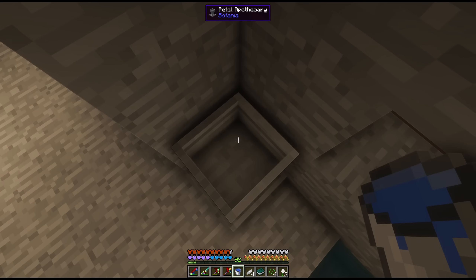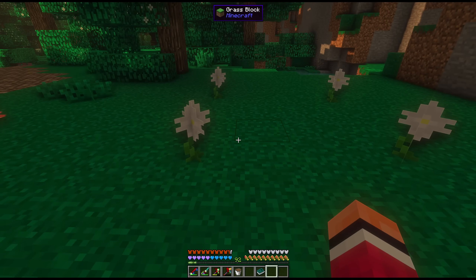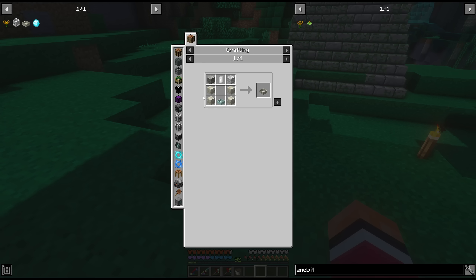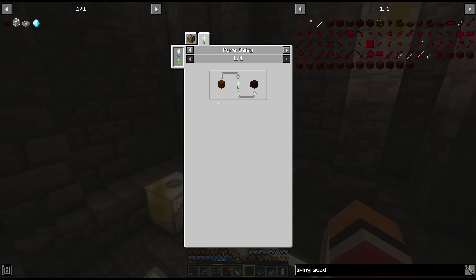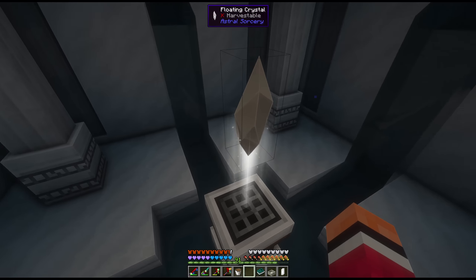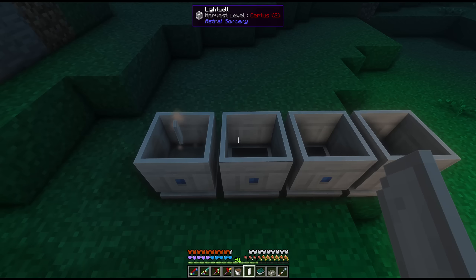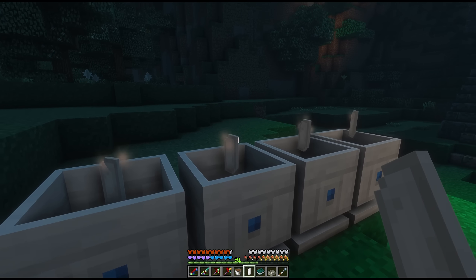We can now start into Botania. With our petal apothecary, we can make pure daisies and get to work on making living rock. Our mana generation will be handled by endo flames. In order to make this mana pool, we're also going to need a rock crystal, which is a pretty rare ore. But luckily, technology has our back — our laser base can get us stacks and stacks of rock crystal ore. In order to move the mana around, we'll need infused wood, which requires starlight. This comes from a light well, so it is back to our temple and our luminous crafting table. Three of these should be enough. The way these work is when you put a certain item in them, they start producing liquid starlight, and the better the item, the less of a chance it is for it to break.